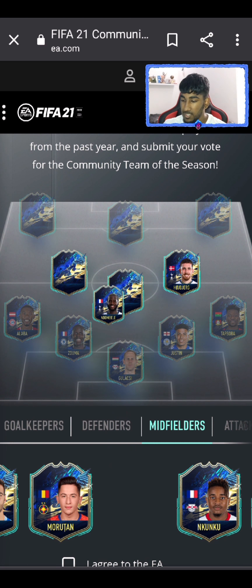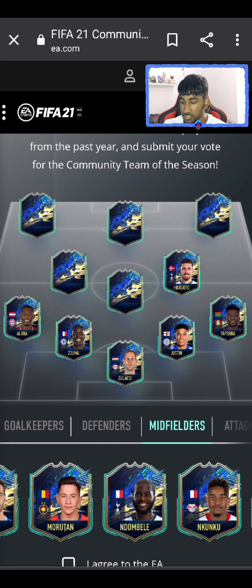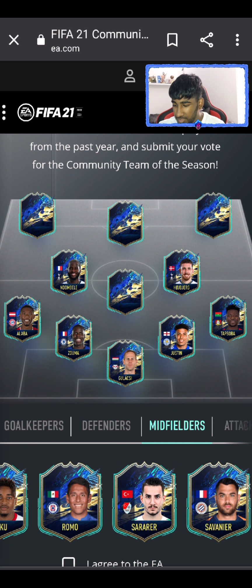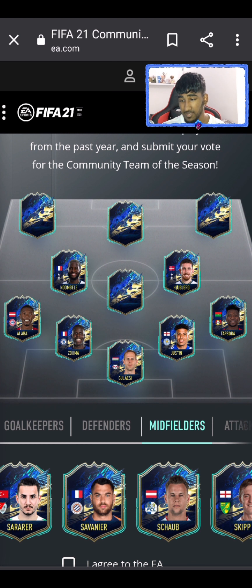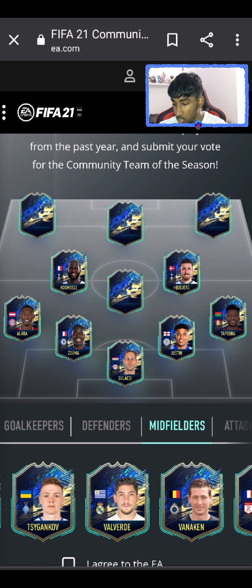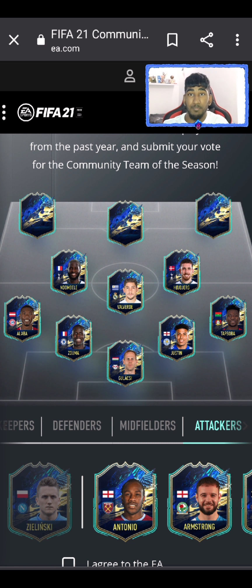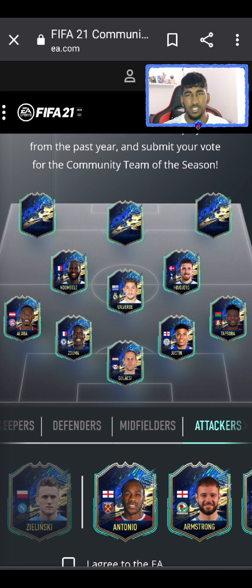Ndombele 100% has to go in as well — he's had a really good season. Coutinho is not a bad shout but I don't think he's had a really, really good season; last season he did but not this season. Valverde — yes, Valverde is going in.